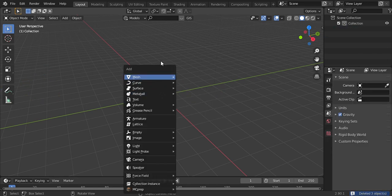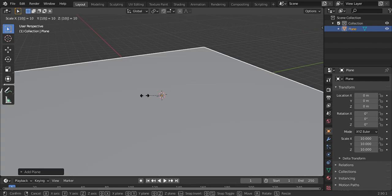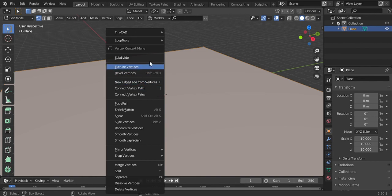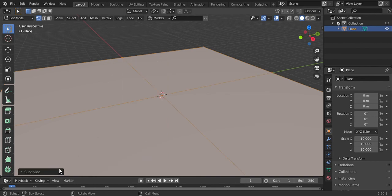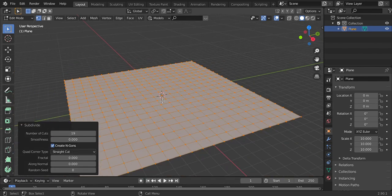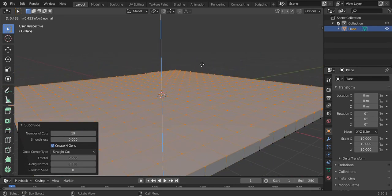First, you delete everything and add a plane. Scale it 10 times. Now tab into edit mode and subdivide this 19 times. Press E, Z, 1.